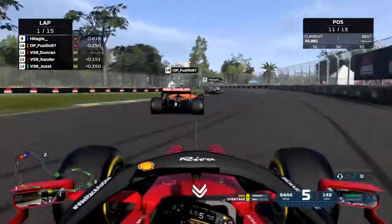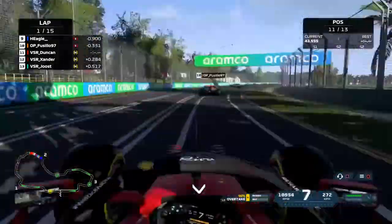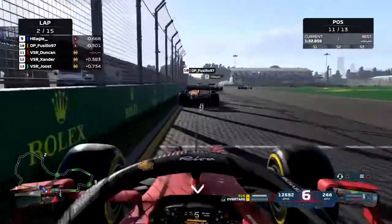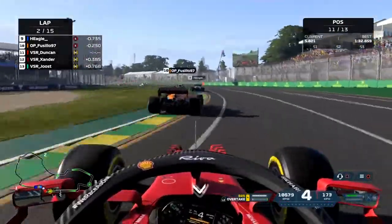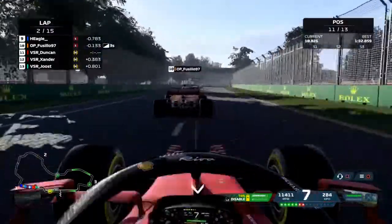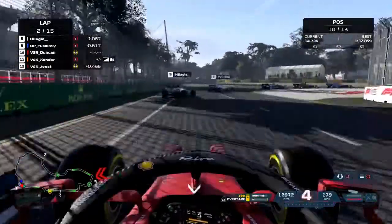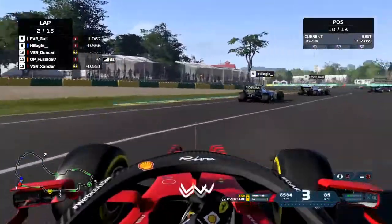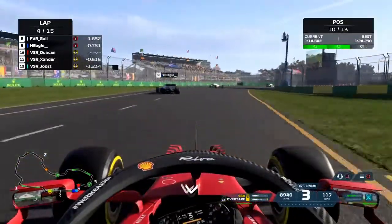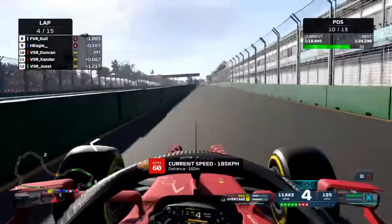Now we are right behind Fusilio. I think he had damage from Sander's move because he had quite some understeer, and he gets a penalty already in lap two. So I guess he had some damage — also not defending — and we are going down the inside. We're in P10 already, so that's really nice, and now it's lap four and we're already going into the pits.